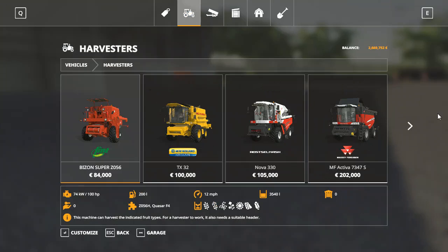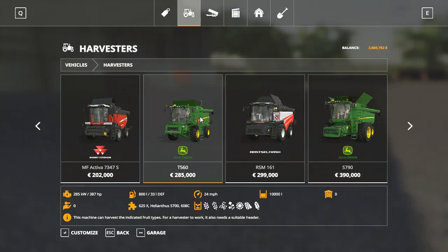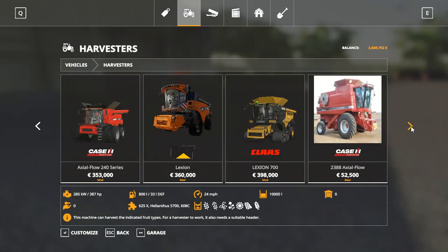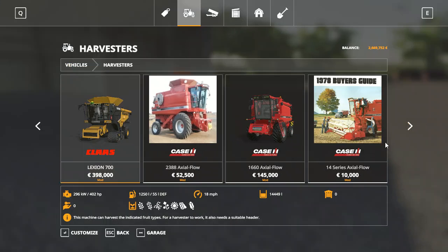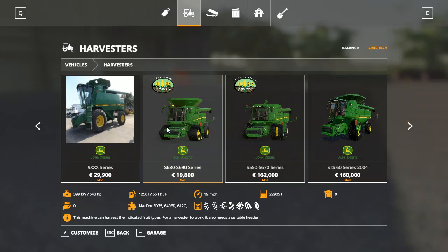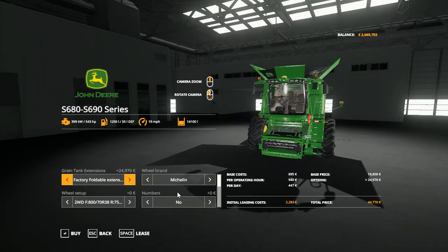Now let's see what combine we can buy. I'm not gonna go this long. I like the moment... I wonder if I should go Class. Yeah, I'm just gonna go with the 680 because it's cheap.